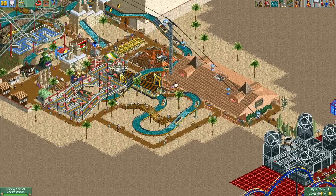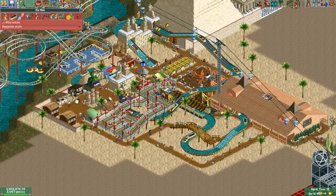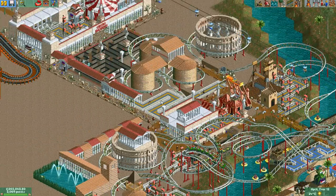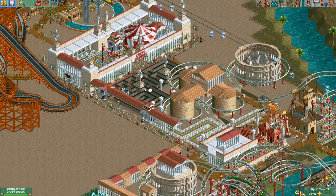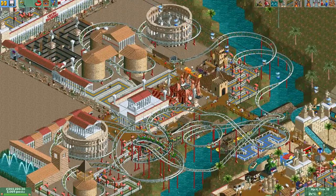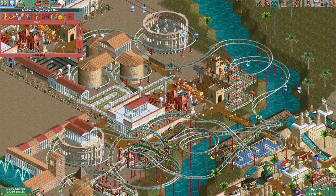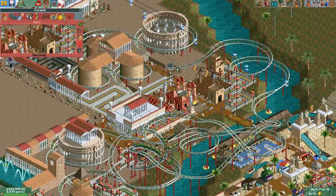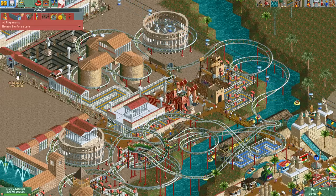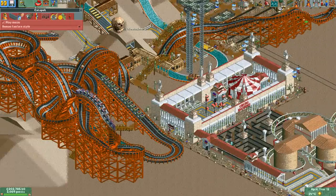On to the next task, which is to add music. Let's put some Egyptian on this one. And then some Roman style somewhere — you can't put them on either of these, so I guess it's got to be one of these, or the coaster maybe. That's more Arabic style, so let's put it on the Catapult. Roman fanfare style — they really should organize these alphabetically; would be much easier to find.